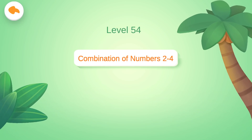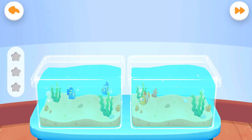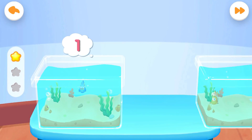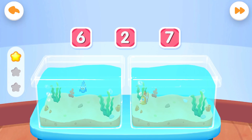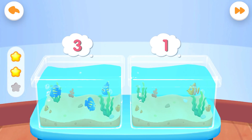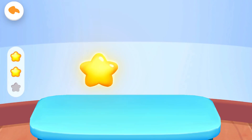Level 54: Combination of Numbers 2 to 4. There are two blue fish and one yellow fish — how many fish are there in total? Correct answer! There is one blue fish and one yellow fish as well — how many fish are there in total? Get the scores! There are three blue fish and one yellow fish — how many fish are there in total? You are awesome!